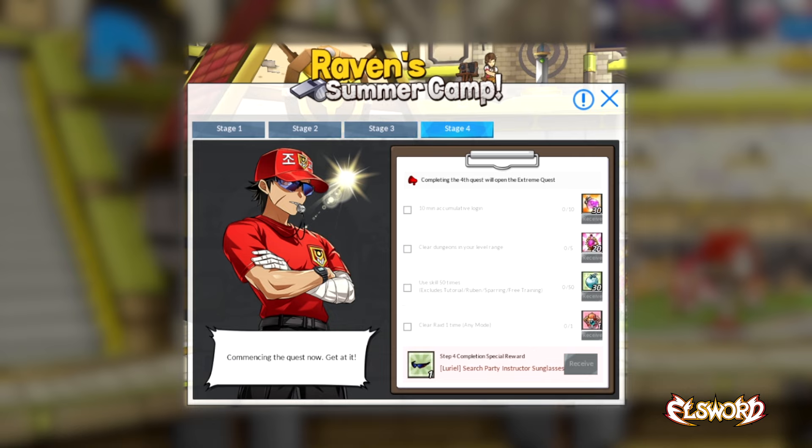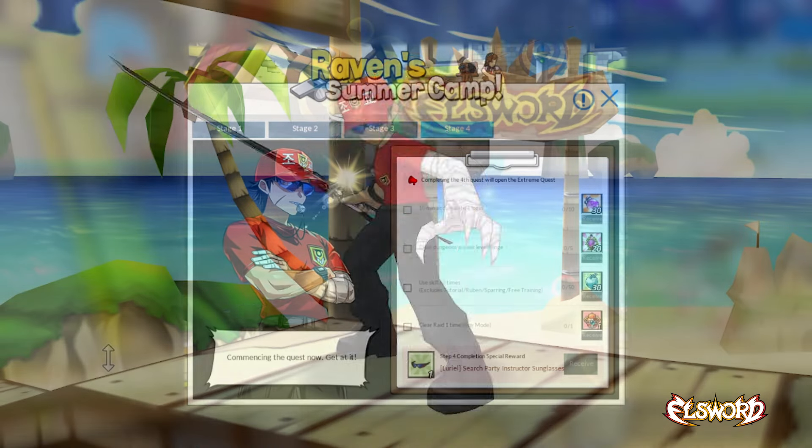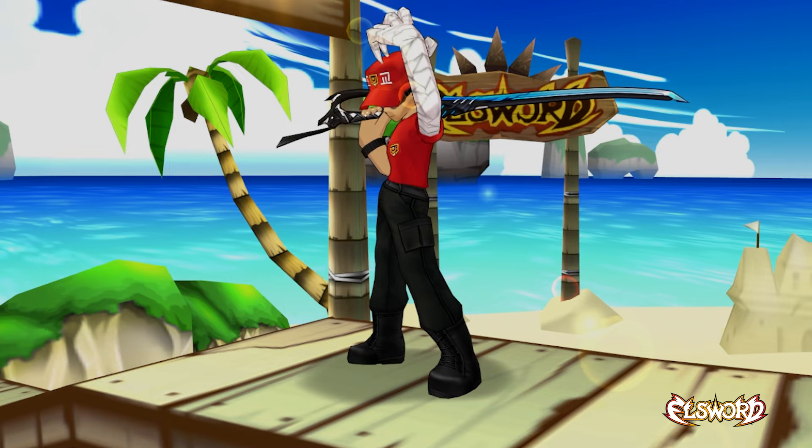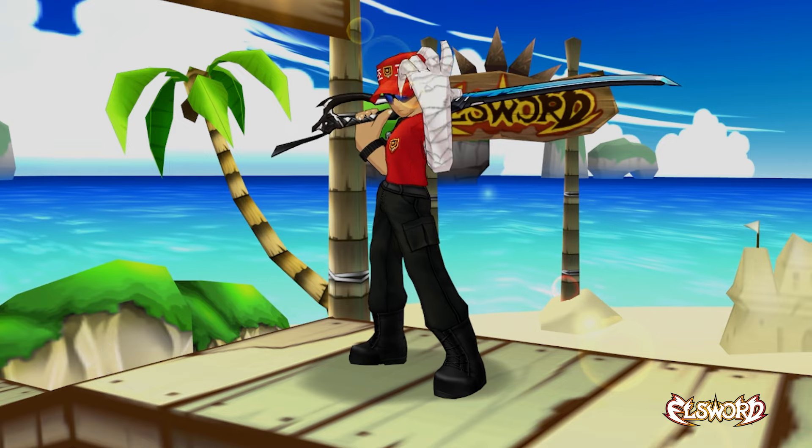Complete all four stages to unlock the Extreme Quest, which allows players to earn an additional outfit or hat. Keep in mind this quest is repeatable, so multiple outfits and hats can be obtained.